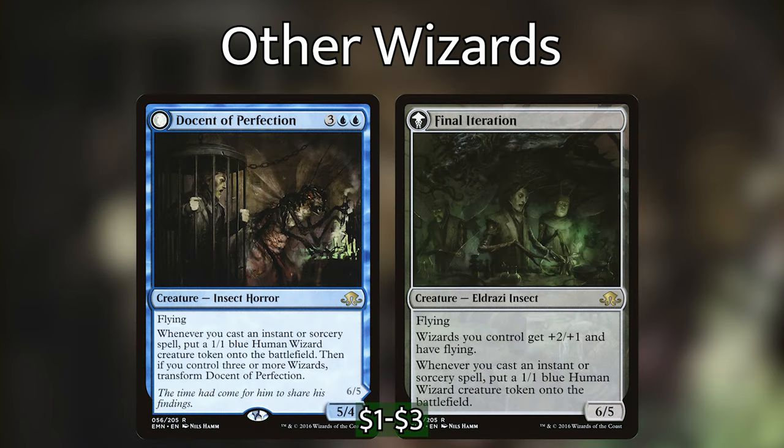Docent of Perfection, while not actually being a wizard, whenever we cast an instant or sorcery puts a 1/1 human wizard creature token onto the battlefield. If we control three or more wizards it transforms into Final Iteration, which has flying and gives all our wizards +2/+1 and flying, and still puts wizard tokens into play whenever we cast an instant or sorcery. This can be a super viable win con — we can potentially transform it the same turn we cast it, making a huge army of flying wizards.